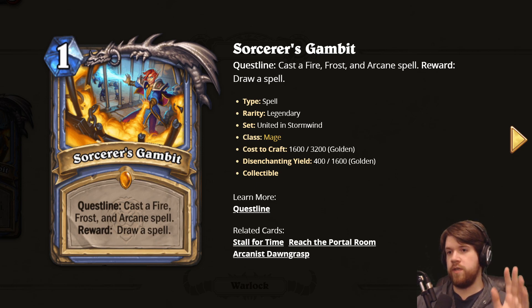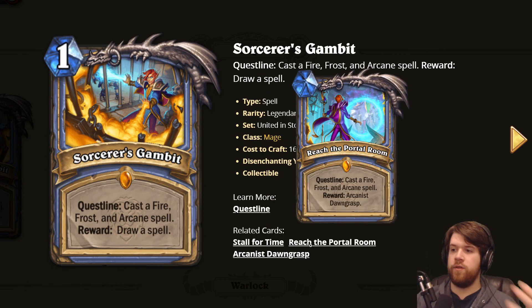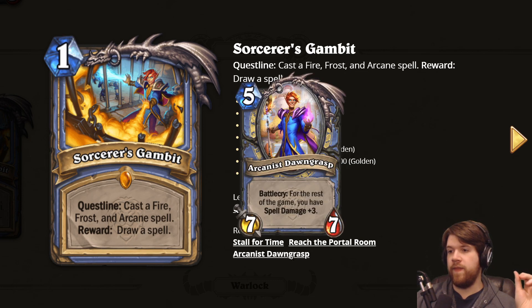This mage spell is Sorcerer's Gambit and it's a quest line. Quest lines are basically quests — one mana spells that start in your opening hand. You have three objectives that each give you a reward. The first objective is cast a fire, frost, and arcane spell, and the reward is just draw a card. Then the second part is the same objective — cast fire, frost, and arcane spell — but the reward is discover a fire, frost, or arcane spell.